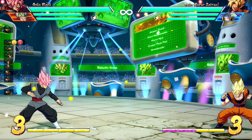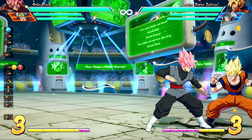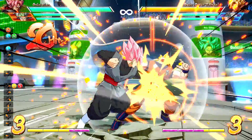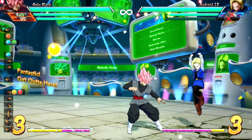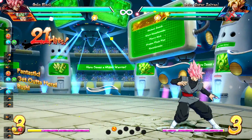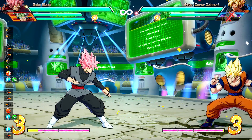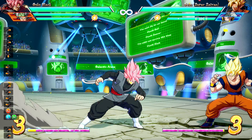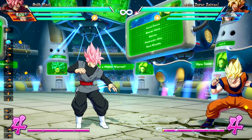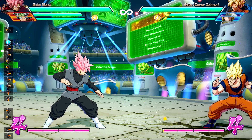Now it is tricky and it is somewhat character specific, in that it works on basically characters Goku size and larger. Slender characters like Android 18 or smaller than Android 18, this really isn't going to work on. So use Goku as your baseline — characters larger than him like Ginyu, Cell, Goku Black, Rolly, anyone roughly average size or larger, it will work fine. Anyone who is a slender or small character like Frieza or Kid Buu, this isn't going to work.